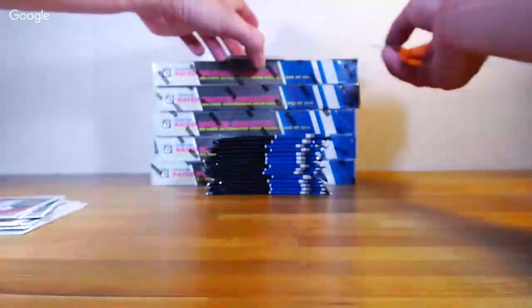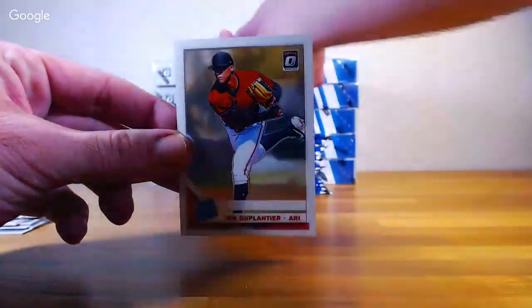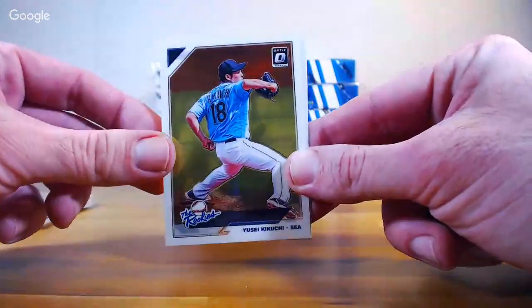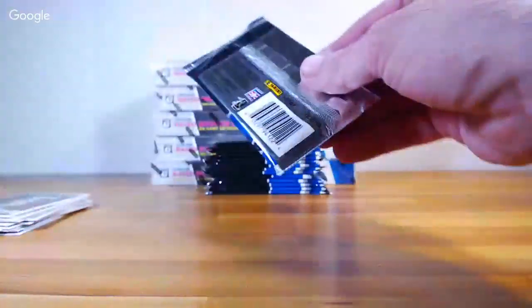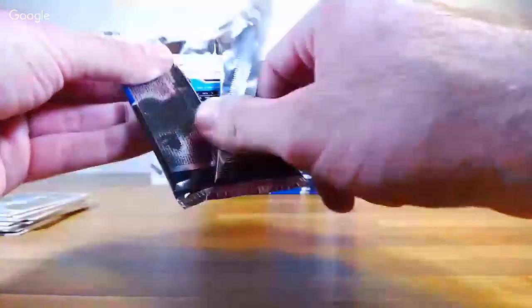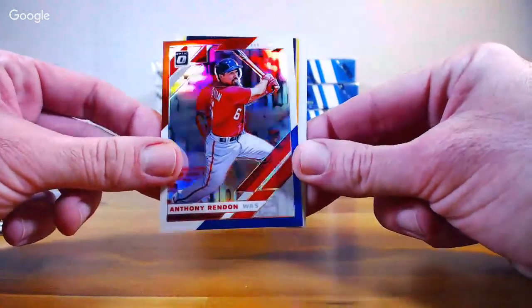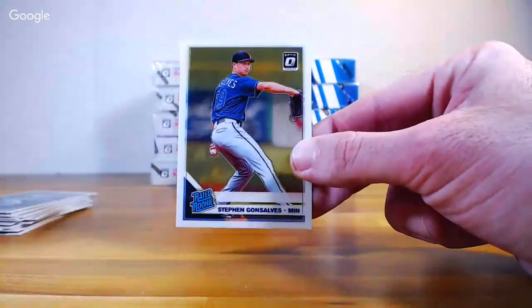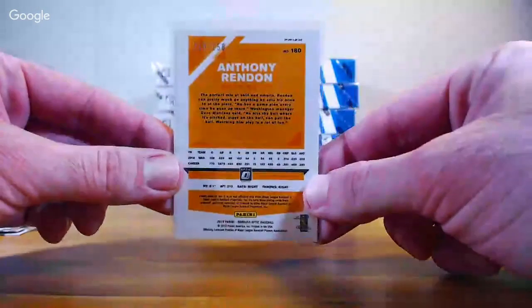Charlie Blackman — that's an Action All-Stars prism. John Duplantier rookie Arizona. Next pack: Whit Merrifield, Tyler O'Neill, Kikuchi the rookies. Michael Kopech rookie, part of the regular set. Conforto. This is the 150th Anniversary prism — Anthony Rendon, out of 150. This is an MVP insert — Mike Trout. Stephen Gonzalves rookie for the Twins. Rendon is numbered 118 out of 150.